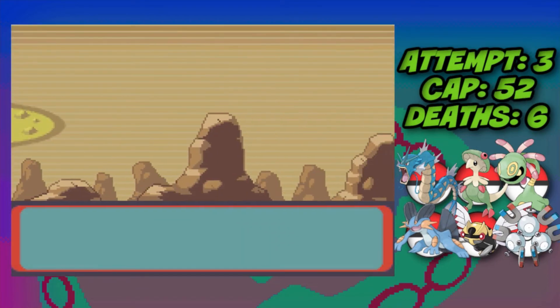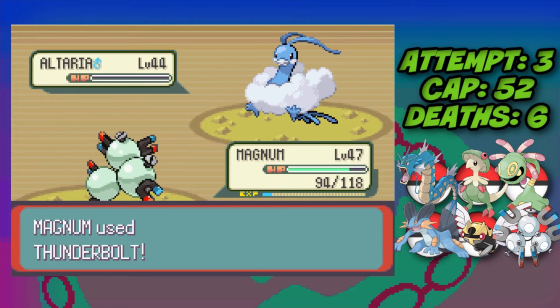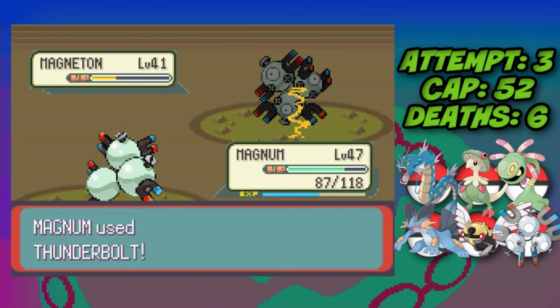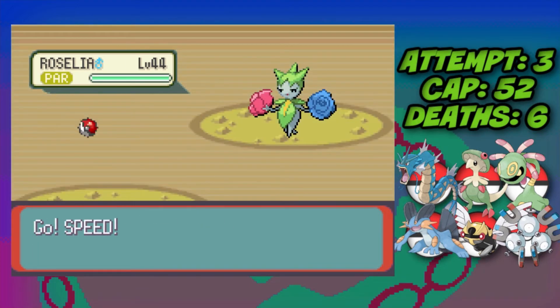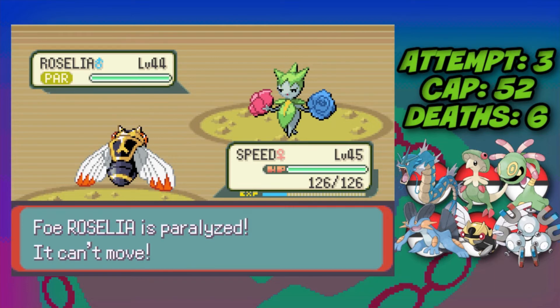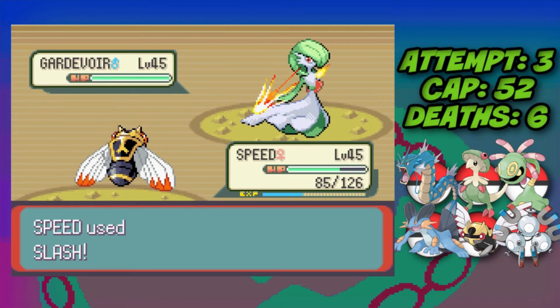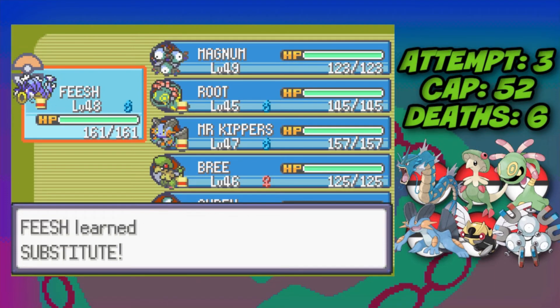Against Wally, Magneton leads: two Thunderbolts take down Altaria, one-shot Delcatty, and two Thunderbolts for his Magneton despite Super Sonic. Against Roselia I Thunder Wave it, switch to Ninjask, set up Swords Dance to plus four, then Slash takes it down. His last Pokemon Gardevoir also goes down to a Slash — Wally defeated.